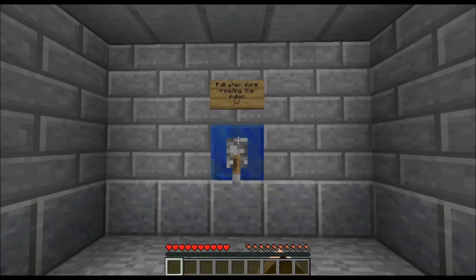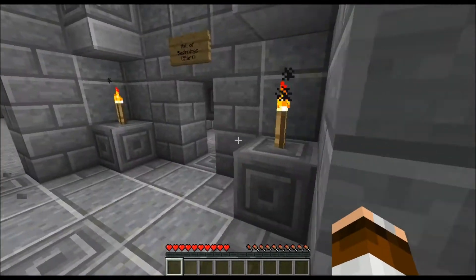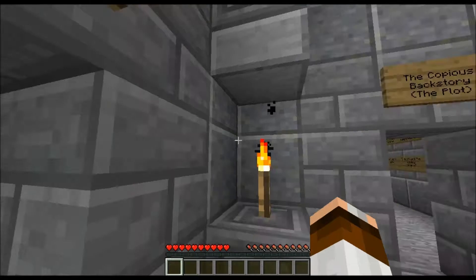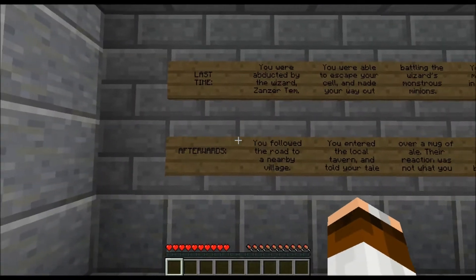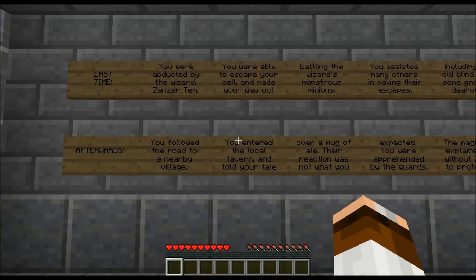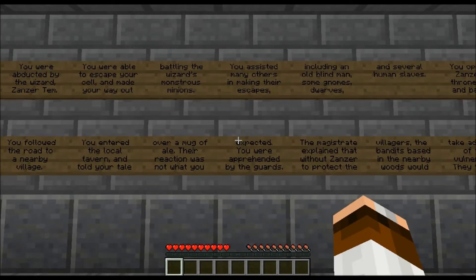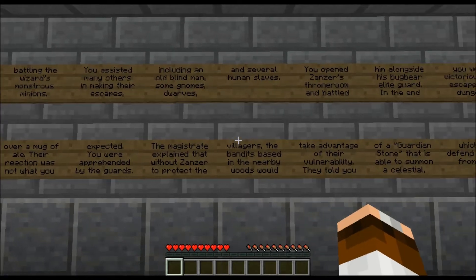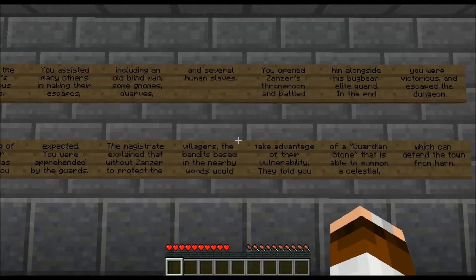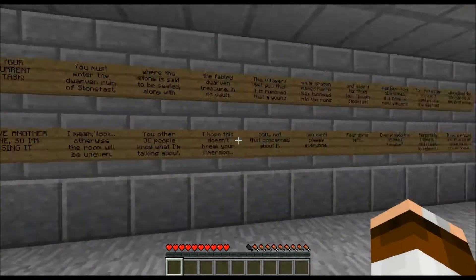Last time, you were abducted by the wizard Xander Tem. You were able to escape and made your way out battling the wizard's monstrous minions. You assisted many others in making their escapes, including an old blind man, some gnome dwarves, and several human slaves. You opened Xander's throne room and battled him along with his bugbear league guard — in the end, you were victorious and escaped the dungeon. Yeah, I remember that.